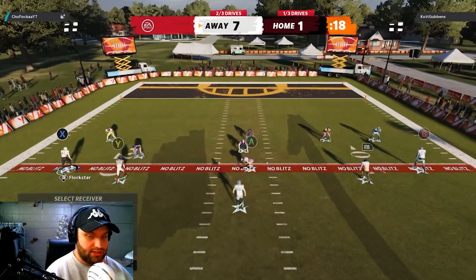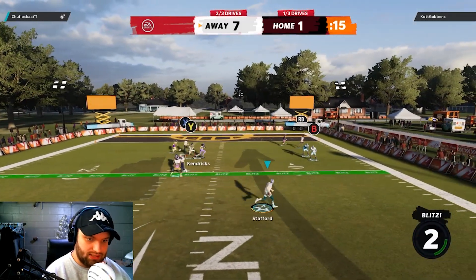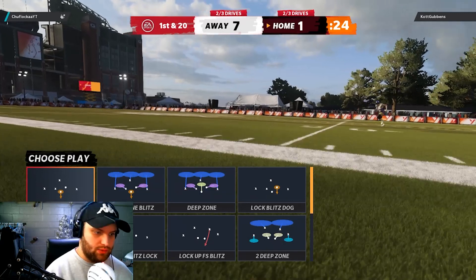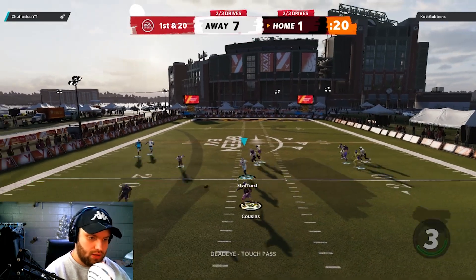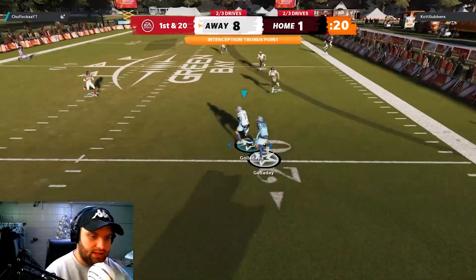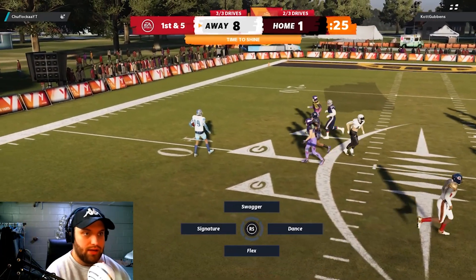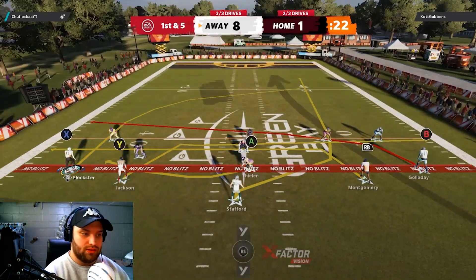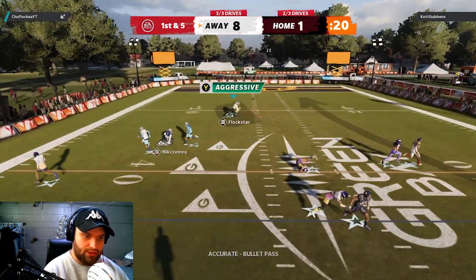We are using the Michael Thomas build — let's try the Michael Thomas slant, see if we can get him open. It doesn't seem like we are, we throw it and the ball just disappears; I have no clue where it went. On defense, he throws it up and my Kenny G does get the interception. We need to get our wide receiver some highlights here — this is the last possession.